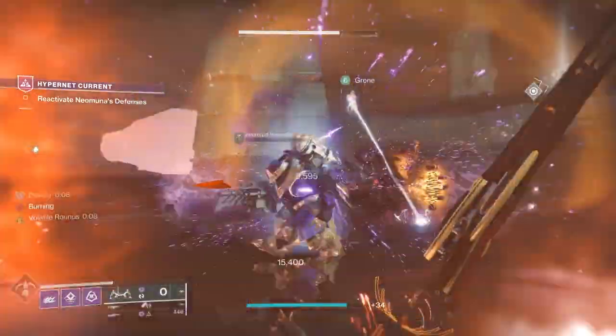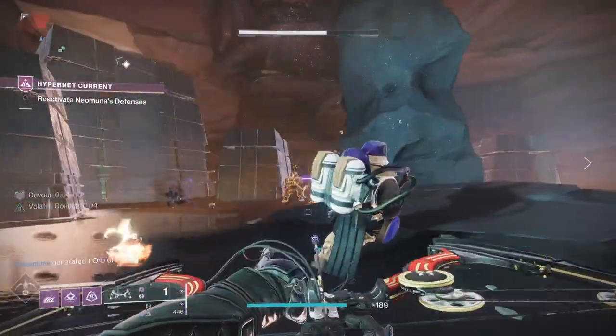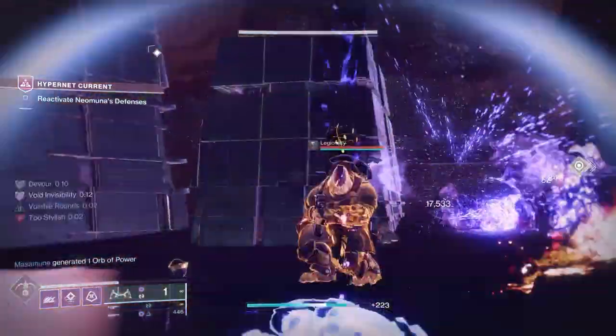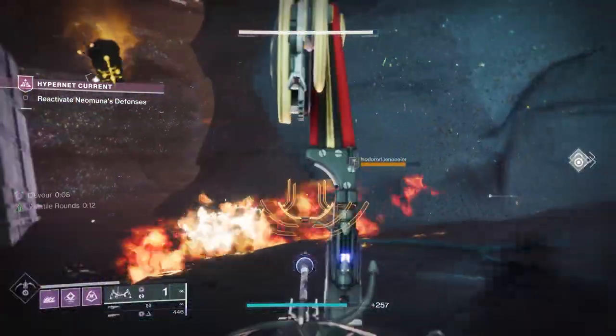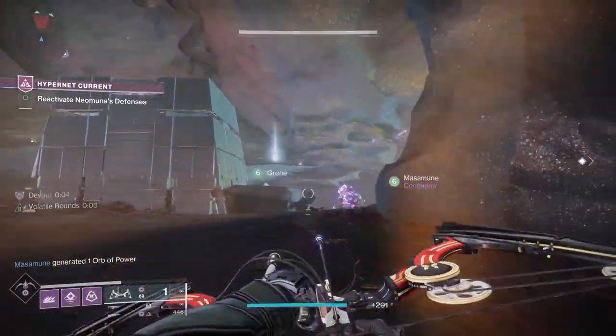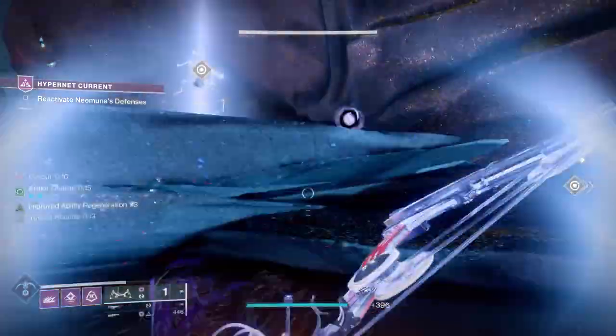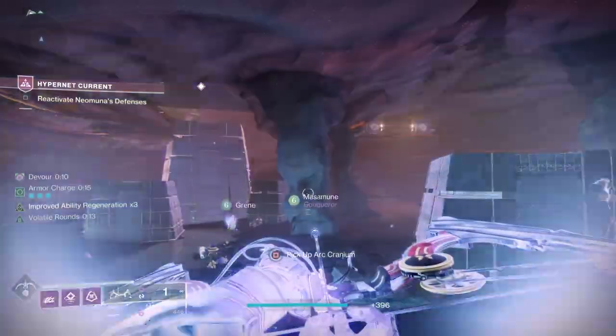A couple of themes to notice so far: there's a lot of stuff with turning things volatile, a lot of things exploding, and a lot of ability to survive and get your abilities back — whether it's getting Devour to get your health back or being able to get a temporary Overshield. Lots of things that'll help you survive and blow up your enemies, which is what you want to do in Destiny 2.